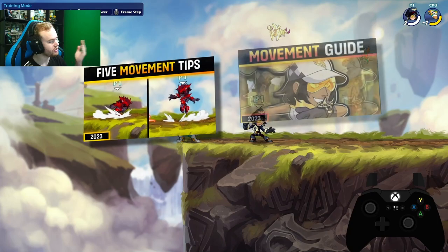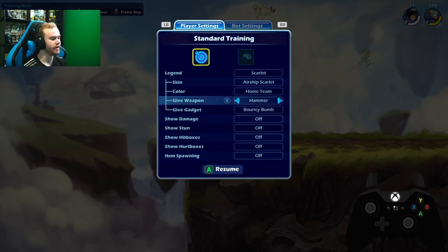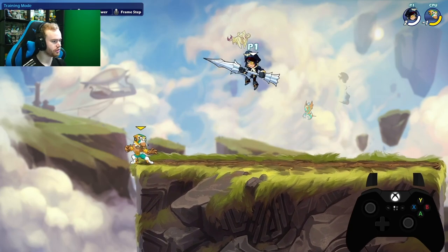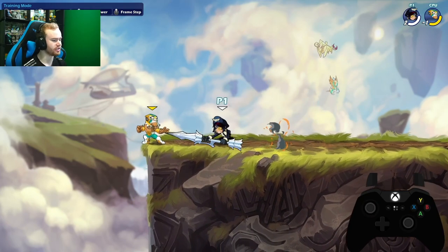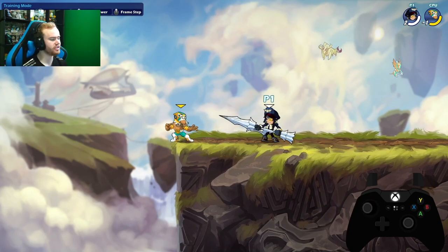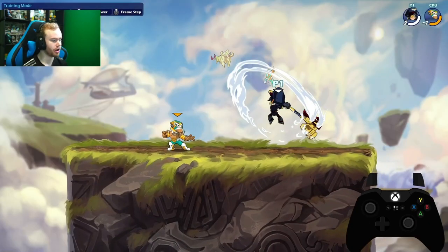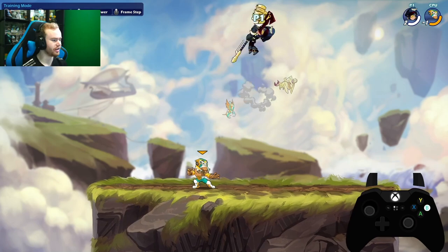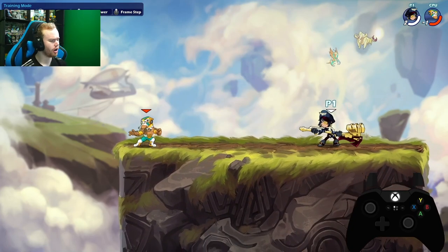Every character has two weapons. For example, Scarlet has Rocket Lance and Hammer. Each weapon has side light, down light, neutral light, recovery — Scarlet's is a charge recovery — side air, neutral air, and down air. Every character also has unique signatures: three per weapon (side, neutral, down sig). Two characters can share a weapon but have completely different signatures. Recovery and ground pound, however, are the same across characters sharing a weapon.